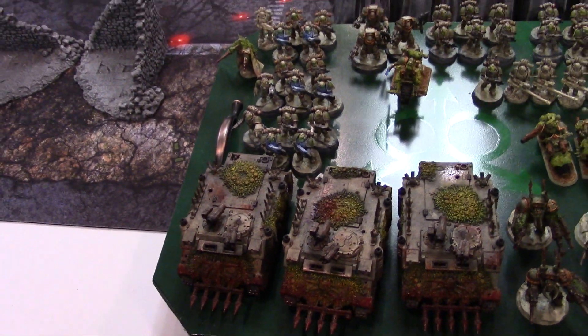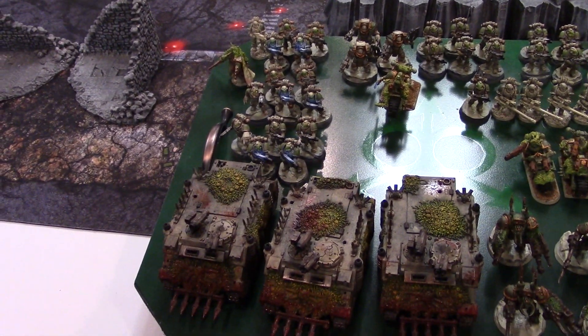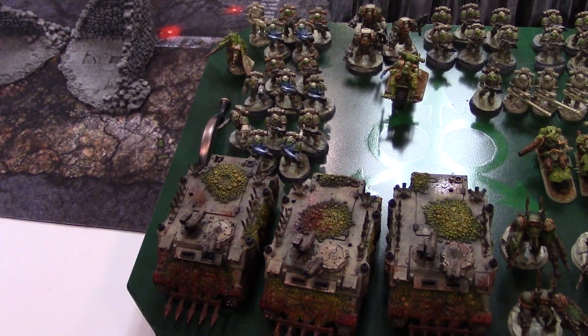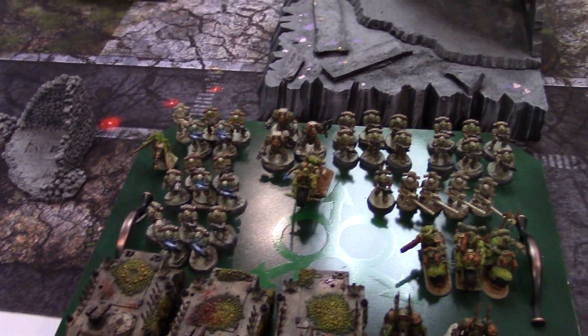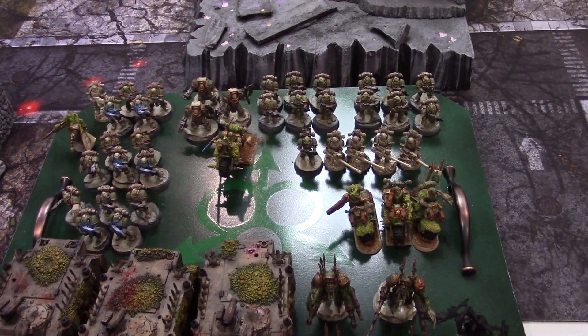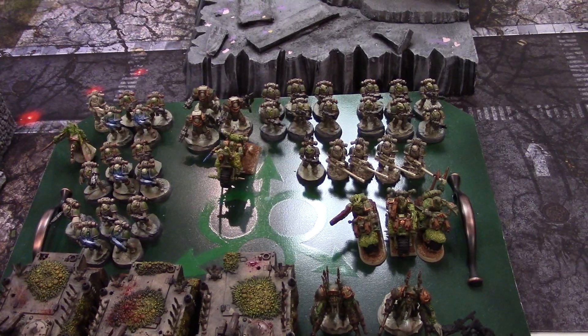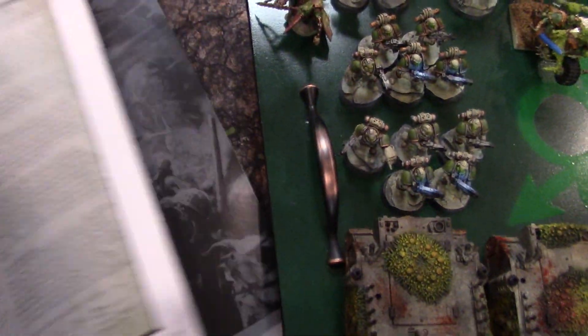That's the Vectorium — just the three units. That's going to reduce the weapon skill and initiative of everybody within seven inches that's in close combat by one. Then we have the Chaos Warband from the Traitor's Hate supplement.